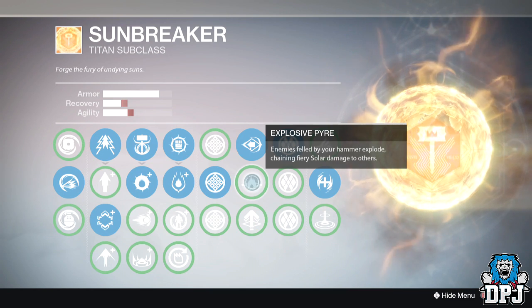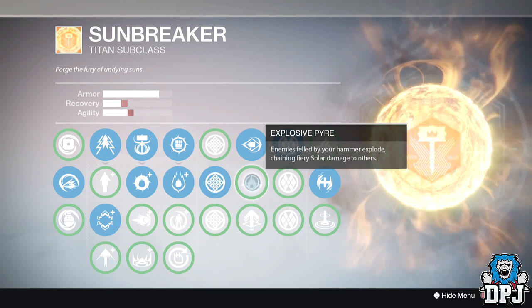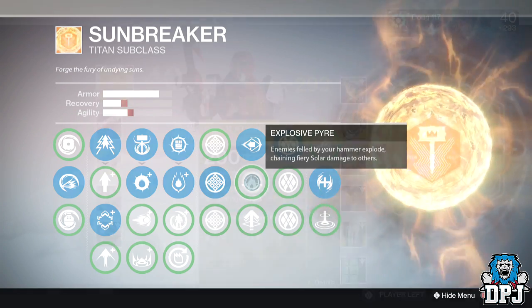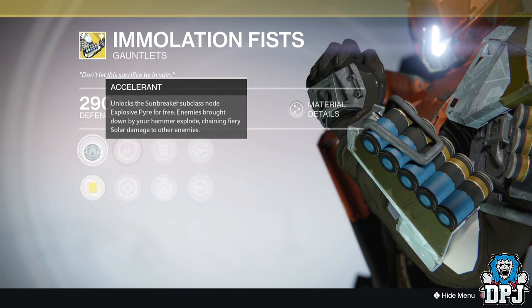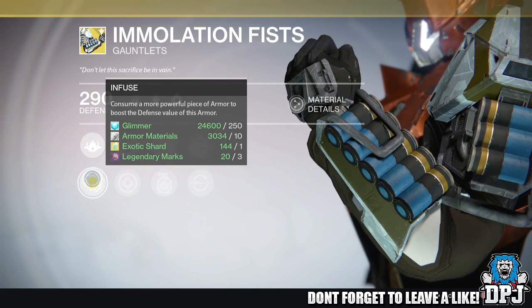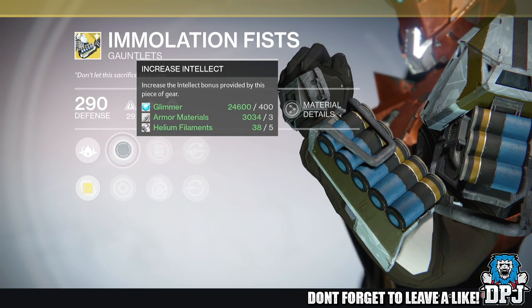Pyra is a perk where enemies killed by your hammer explode, chaining fiery solar damage to others. This perk basically allows you to go with something different on your subclass while keeping that perk. We have the choice of Rainbows, which increases melee attack speed, or Momentum Transfer, which gains bonus melee energy from grenade hits. We then have the choice of a faster sniper or scout rifle reload.